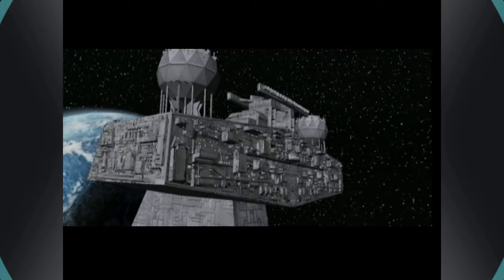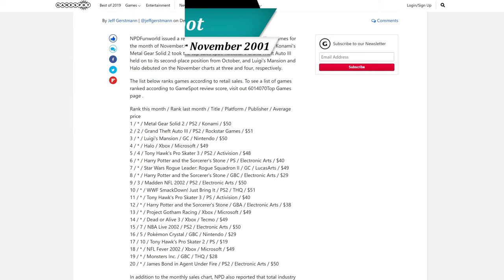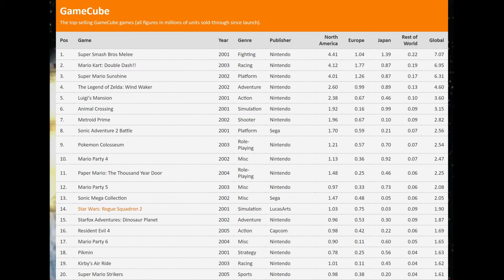Rogue Squadron 2 was so well done it became the second best-selling game of the GameCube's launch behind Luigi's Mansion. It would even go on to stay one of the GameCube's best-selling games of all time at almost 2 million copies sold worldwide.